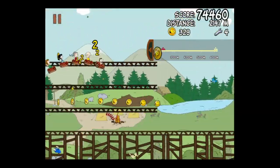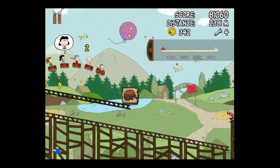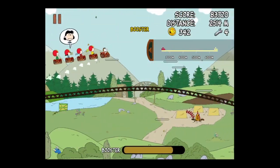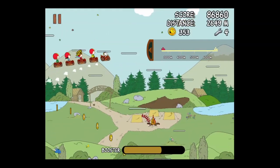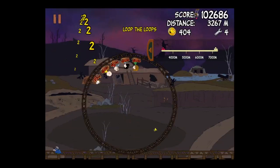Now as you can see there are also coins — they're Snoopy coins — and there are collectibles you have to find. This is a cool one: I don't know what it's called but it's obviously the Red Baron hat, it's the flight hat. Snoopy puts it on and they fly. It's very good.